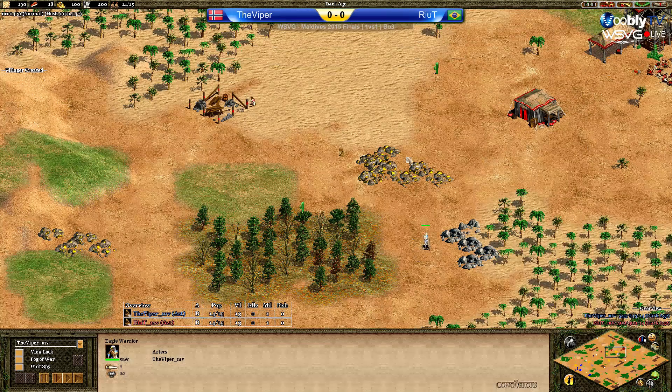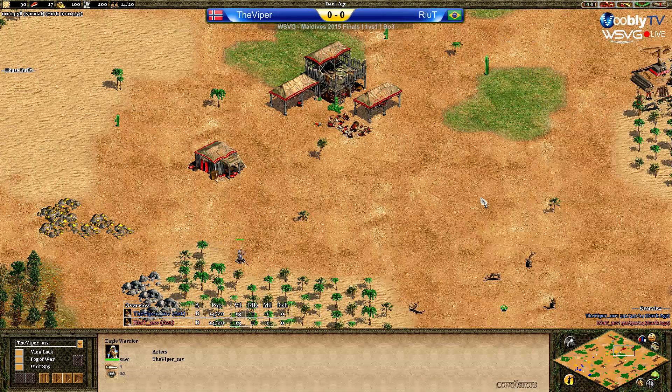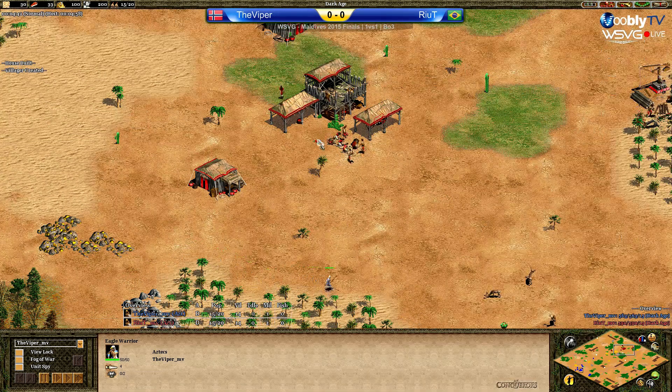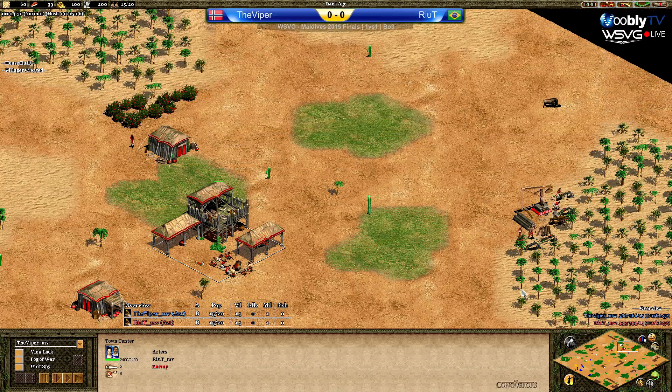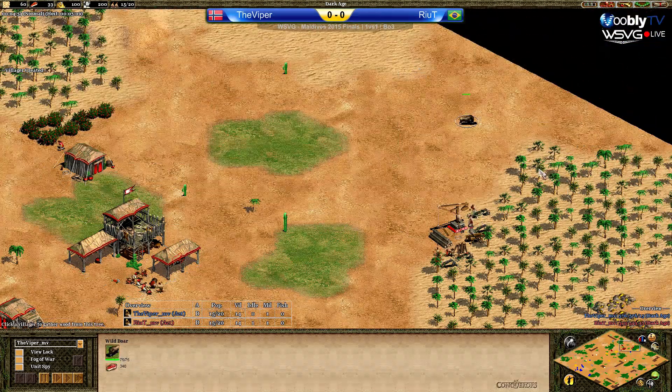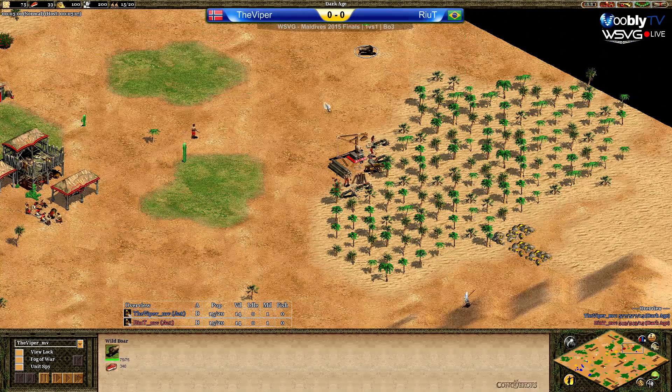Rehit is obviously luring his deer into his base — a couple of deer indeed. Viper going back to where he was last game, trying to find a boar here. He won't be very lucky. He will try to steal that one — no chance. Rehit is going for him.